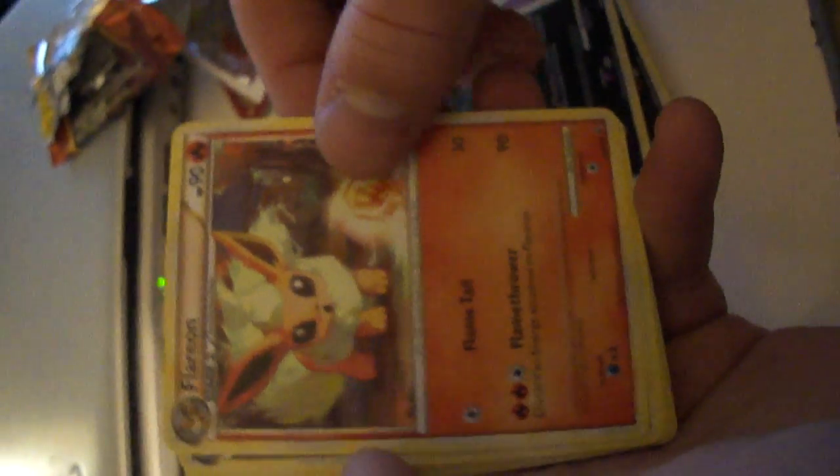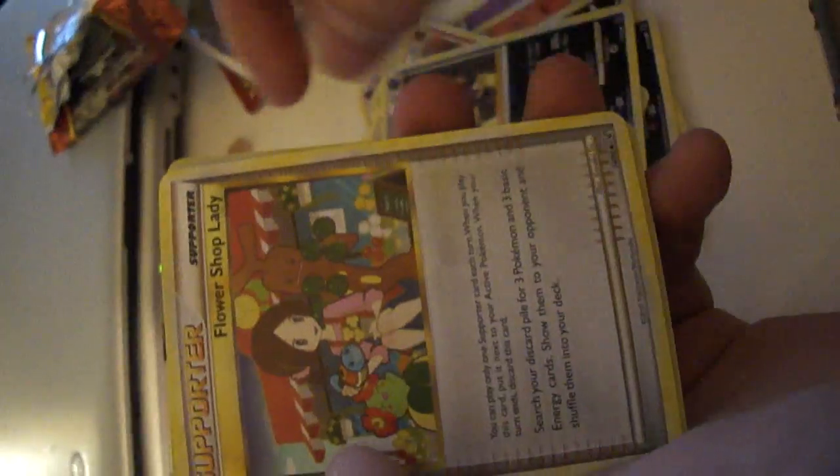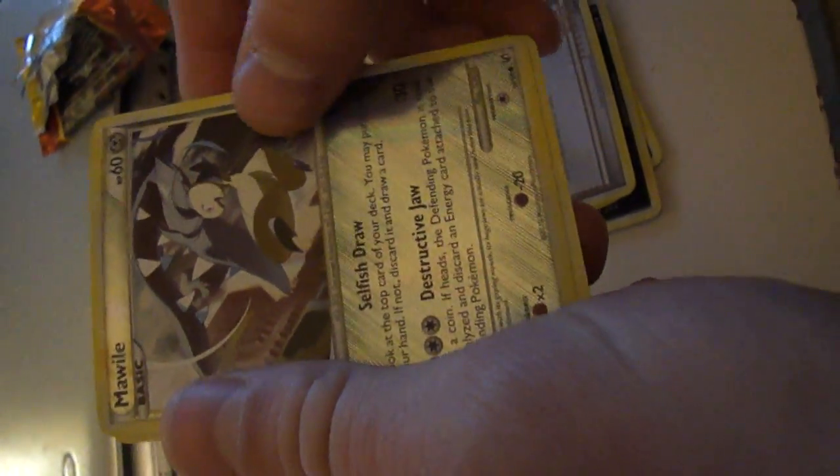A Flareon, very nice card. A Skuntank. A Flower Shop Lady Supporter. We have a Mavid — I think that's a rare one. A Reverse Hollow. And a Houndoom Hollow. That's very nice.